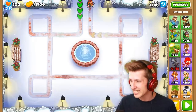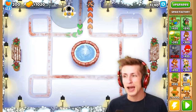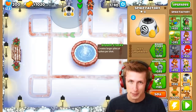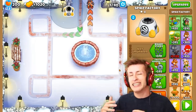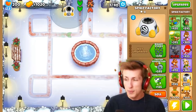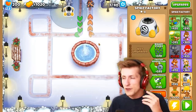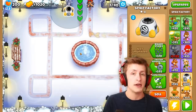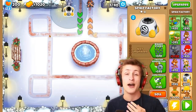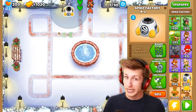A newbie thing in BTD6 is placing a spike factory right at the very start of the map. The whole point of a spike factory is to build up a defense in case any balloons get through your main lineup. If you have it at the start, it's not going to do very well. It's best placed at the back of your lineup to be used to its full potential.